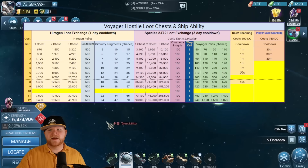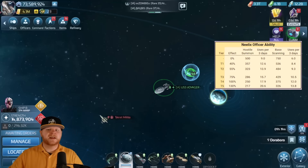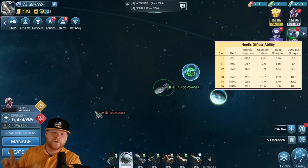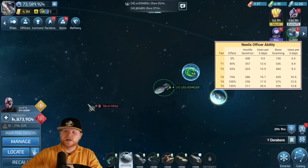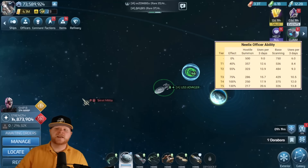Let's take a look at a little bit of Neelix officer ability math. What that ends up translating to: if you've got a tier one Neelix, your cost goes from 500 down to 307. If you have a tier two Neelix, it goes down to 323. If you have a max Neelix, it goes down to 217 per summon.